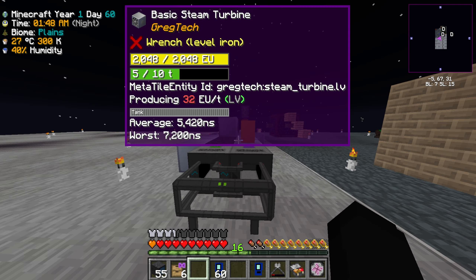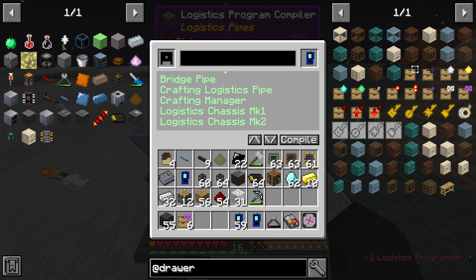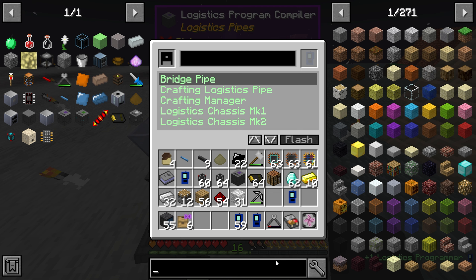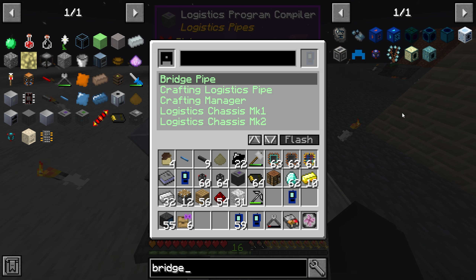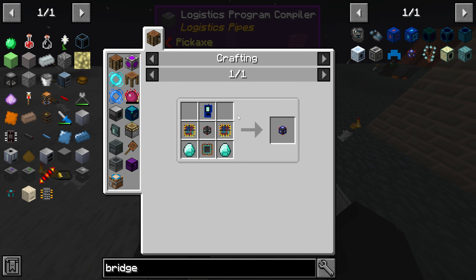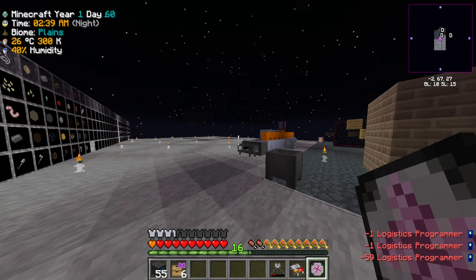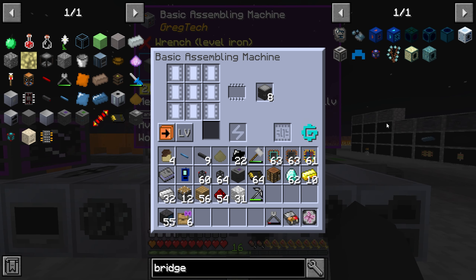For certain things like the request logic pipe MK2, you have to flash a program from the program compiler onto one of these logistics programmers. So if I want bridging pipes I flash it with that, and then we find the bridging pipes from logistics pipes here. When we click on that it requires the bridge pipe programmer which we just taught how to make — that's kind of how you use the programmer.